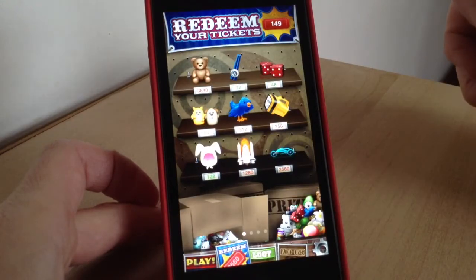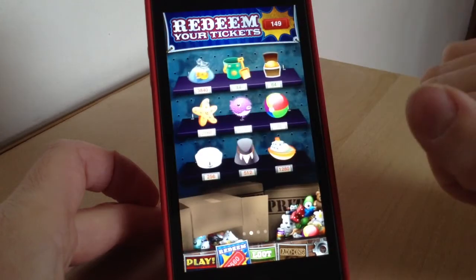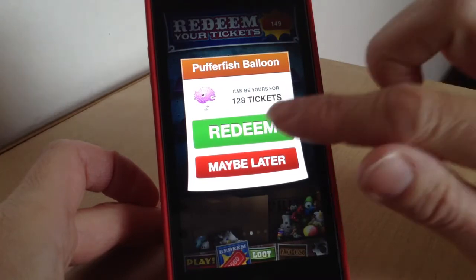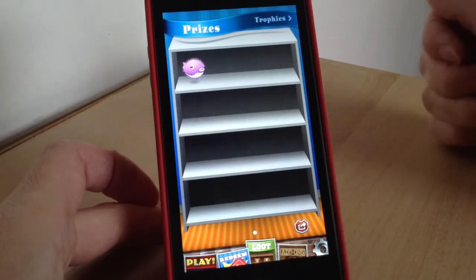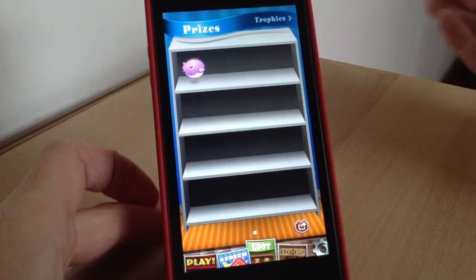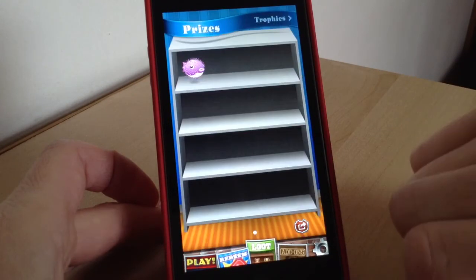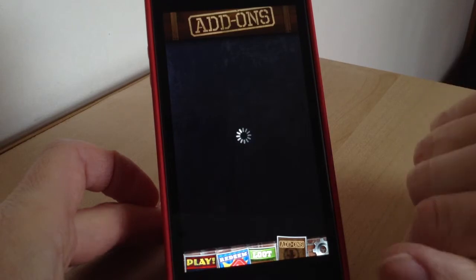Go to the menu and go down to Redeem — this is where you can redeem all those cool tickets that you've just won, just like in a real fairground. When you find one you want to buy, tap it and it'll ask if you want to redeem with your tickets. Tap yes to redeem, and then if you go to Loot it will be there on your little prize shelf. The idea is to collect as many of these little prizes as you can and fill it all up.